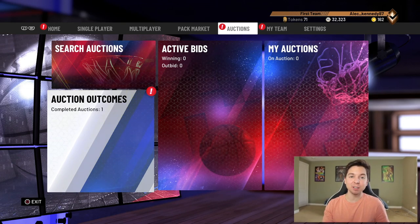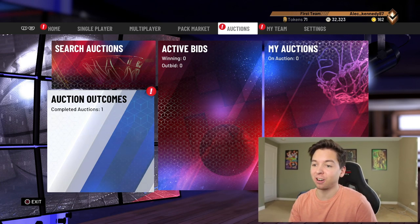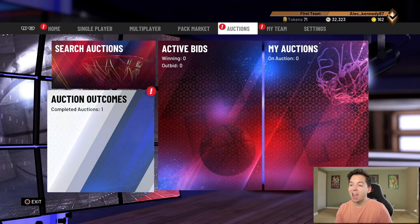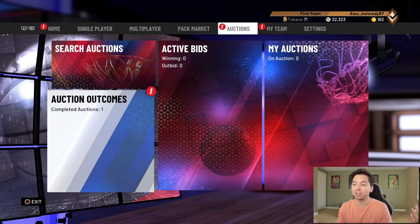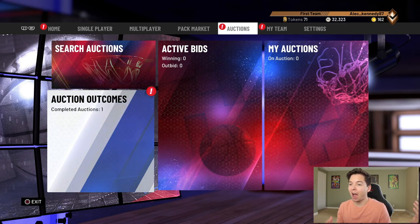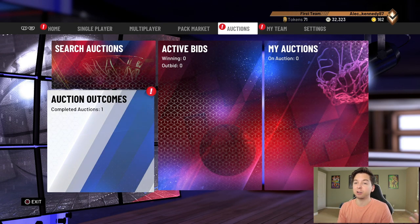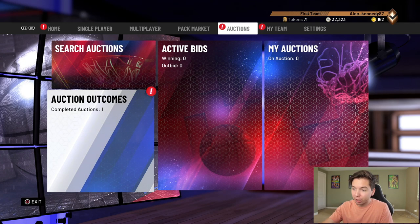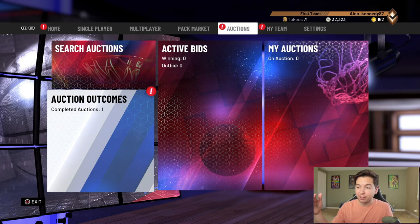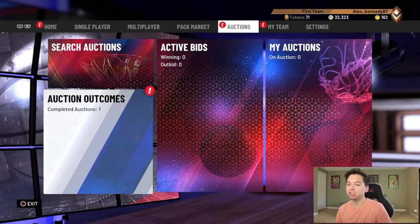I ended the last episode asking who I should pick up for a galaxy opal center, and I got over a hundred comments telling me to pick up galaxy opal Shaq. But the last time I checked he's at least 600,000 MT, and you can't just go buy him — you have to complete a set and lock in all those players. We are picking up a center, but it is not gonna be Shaq.